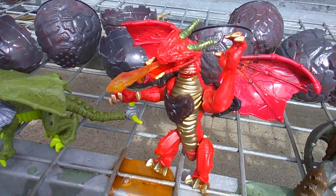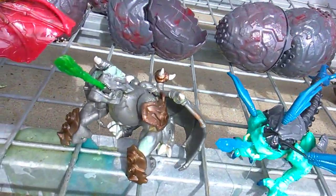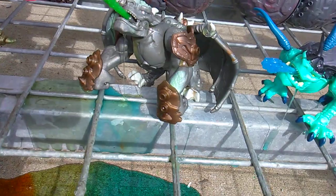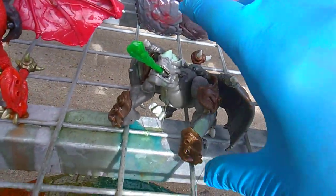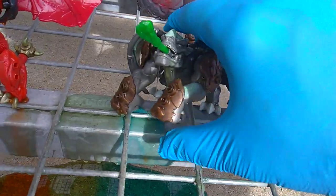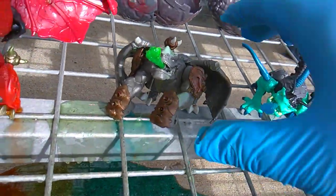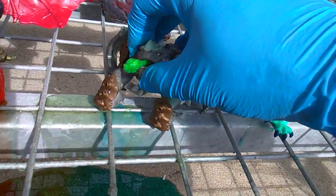This is Blackheart. We can definitely call this guy a gargoyle instead of a dragon. This is Boulder — as you can see, he does not have claws like the others. He has human-like fists and a very different face. Boulder.